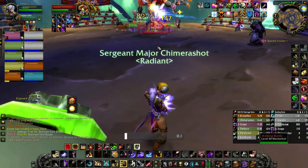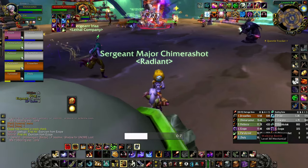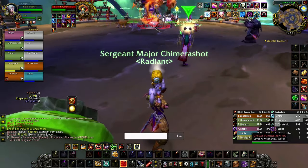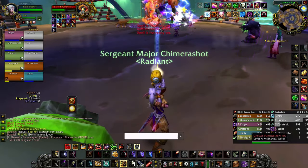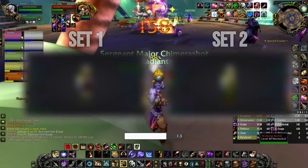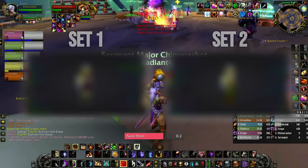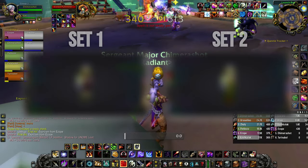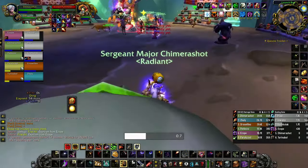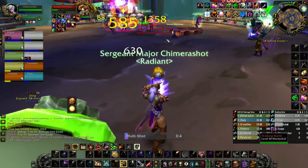With that said, part of the reason we want to go over our gear set now is so that we can start preparing ourselves as early as possible. At least half of the gear in any pre-raid best-in-slot list you'll be able to farm right now. In this video, we'll be going over two gear sets along with reasonable options if a piece is hard to obtain. One set will be your standard run-of-the-mill agility set, while the second will be a more spell-power-orientated set. Keep in mind that we may or may not have access to BRD, which will influence whether or not you have access to certain pieces and enchants.